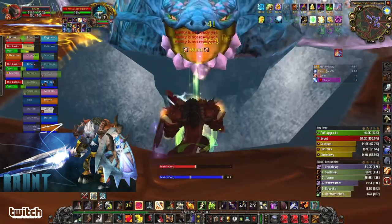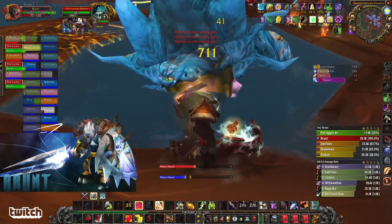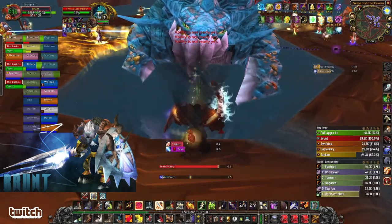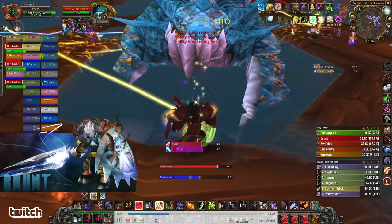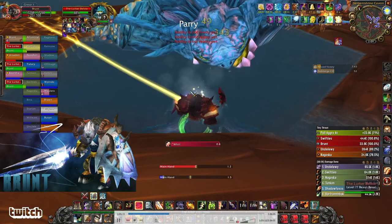I'm using Devastate, Heroic Strike, Shield Slam, Heroic Strike, Shield Block, Devastate. I've got Iron Shield Potion up in the upper right. Commanding Shout is up. I've got my consumables up. I'm keeping up Thunderclap and Demo Shout, five stacks of Devastate.